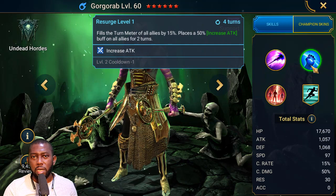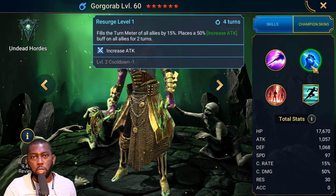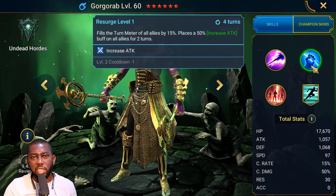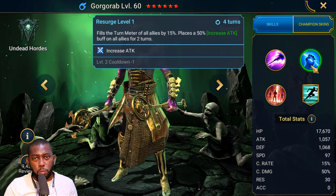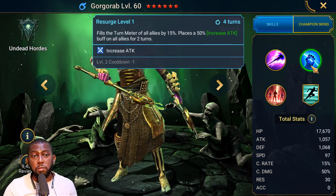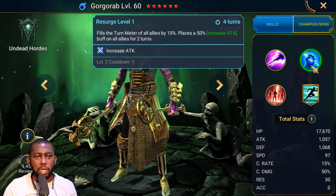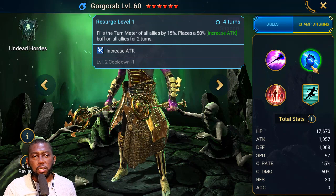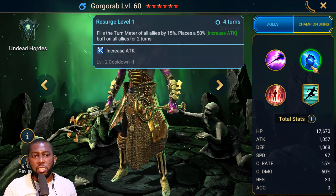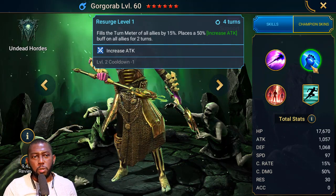Another thing Gorgorab brings as a support champion is increased attack. Besides your early game Spirit Host, who is your first introduction to increased attack, Gorgorab will be your next increased attack champion in the early game. This can literally double your damage — attack champions who hit for 20K may begin hitting for 40K. His A2 not only provides 50% increased attack but also fills the turn meter of all allies by 15%, making it useful in both PvP and PvE.